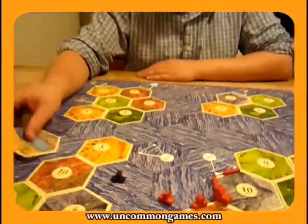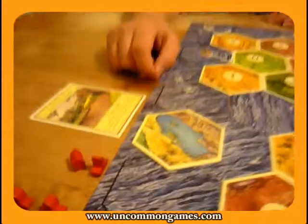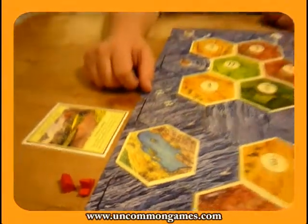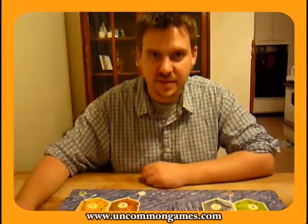There are also gold hexes. When gold hexes produce, if you've got a city or settlement on one, you can take any resource of your choice — instead of having to pick one specific type, you can just take anything you want.